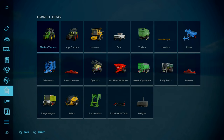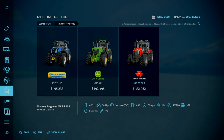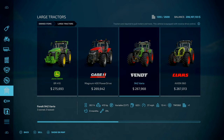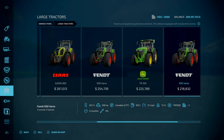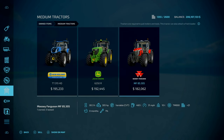In terms of your starting equipment, you've got a vast selection. Starting off with your medium tractors: the New Holland T7-315HD, John Deere 6250R, Massey Ferguson MF-8S305. For the large tractors, starting off with the John Deere 8R410, the Case Magnum 400 Power Drive, the Fendt 942 Vario, Claas Axion 960, Fendt 939 Vario, John Deere 7R350, Fendt 930 Vario, John Deere 7R270. That's 8 large tractors and 3 medium tractors.